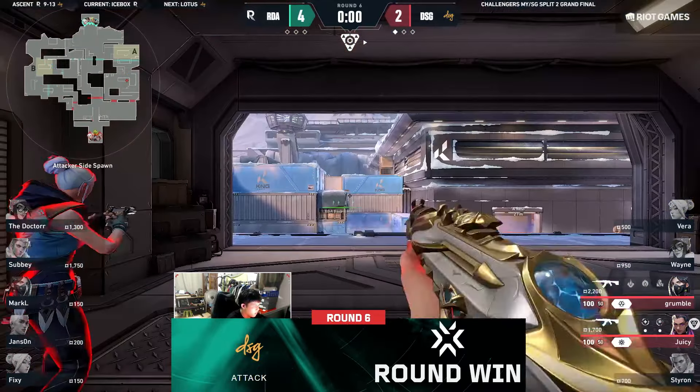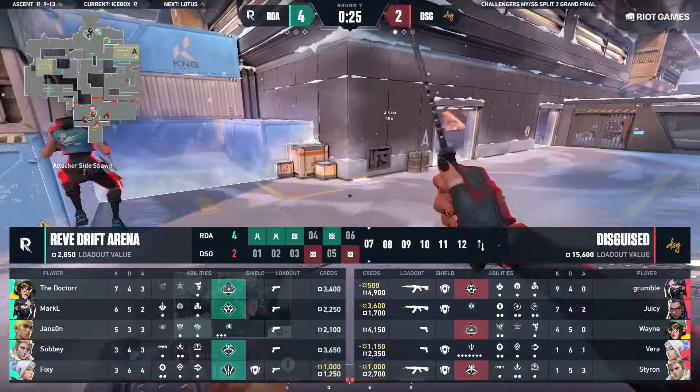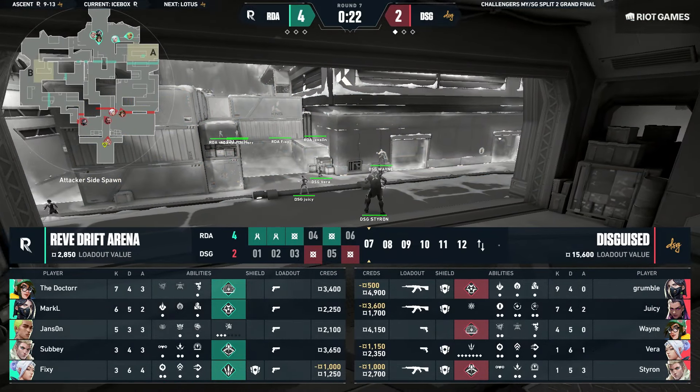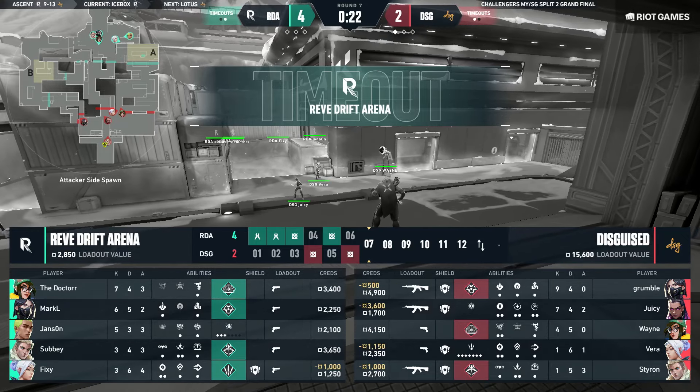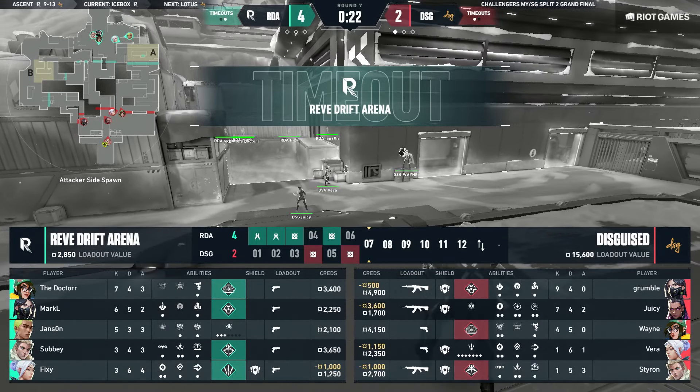That Reyna took a little bit of time to settle in but he's already found a great round for himself. Vera once again a little slow to start here. Interesting — they lose one round and instantly a timeout's been called out here from RDA. Seems like they don't want to give DSG anything.